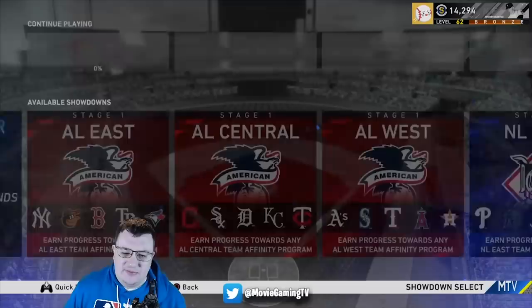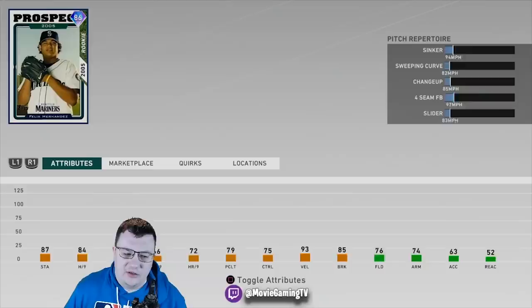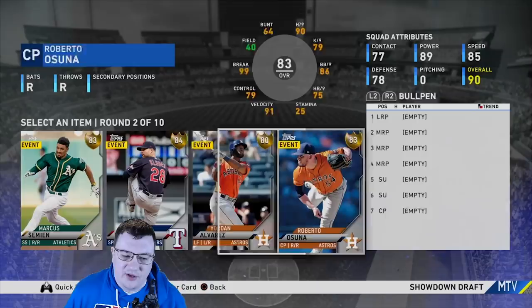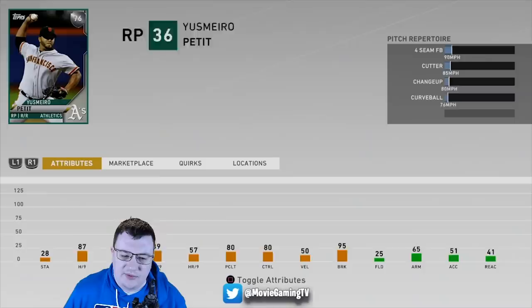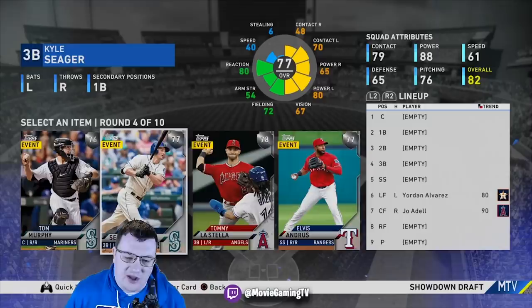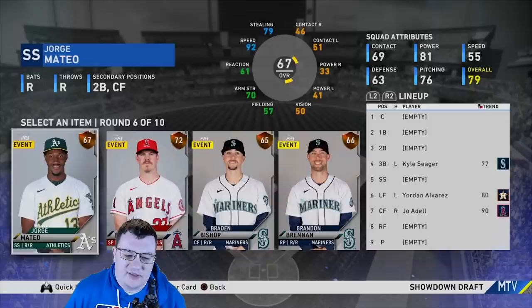If you guys have more questions or tips, let's look at the AL West and start a draft to show what it looks like. You don't necessarily want to take a diamond pitcher here. I'd take Joe Adell because he's got power from both sides. I'd say Yordan or Osuna would both be really good — I'll take Yordan. Then maybe Petite in the next round. Tom Murphy has some power, I'll take Kyle Seager. Canal usually has good power — take him.